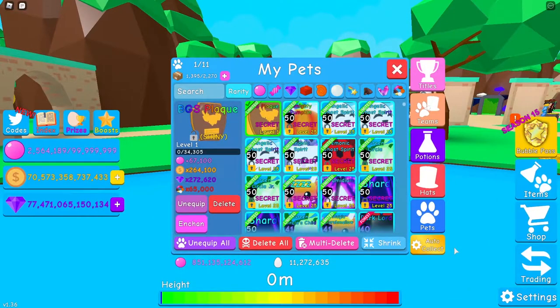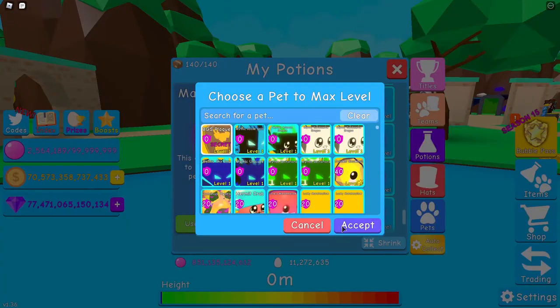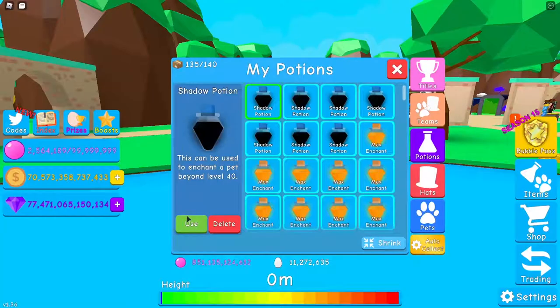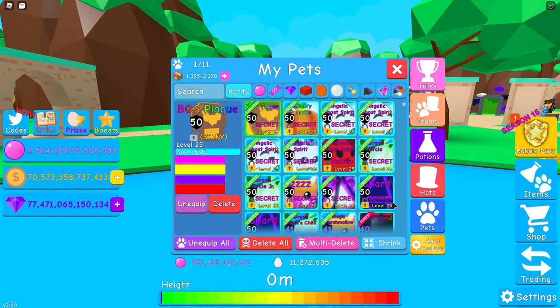Now that we went over the base stats for the shiny BGS plaque, let's go ahead and max it out. We'll add max level real quick — it is now level 25, then we got it at enchantment 40, and let's go ahead and bring out the 10 shadow potions and get this bad boy maxed out completely. Okay, so now we got the shiny BGS plaque fully maxed out — let's go over the max stats.